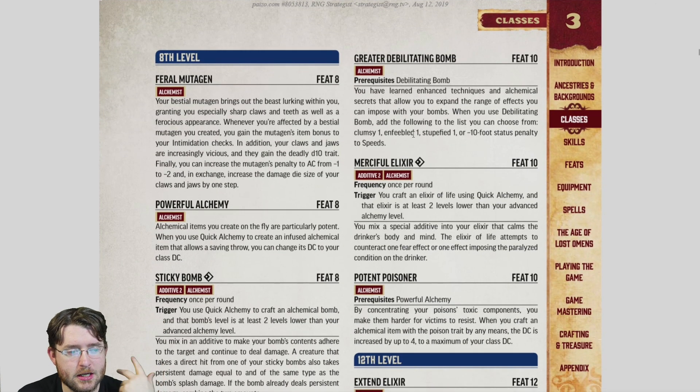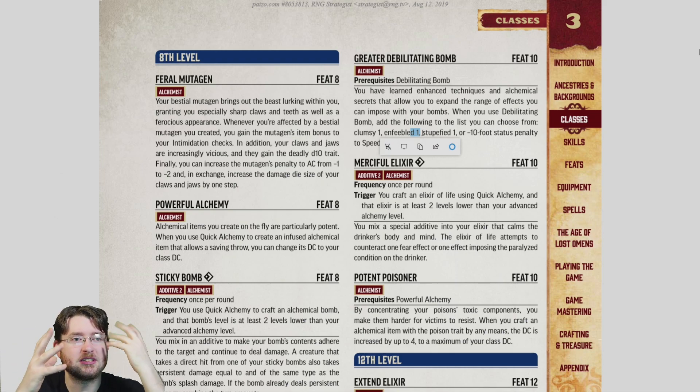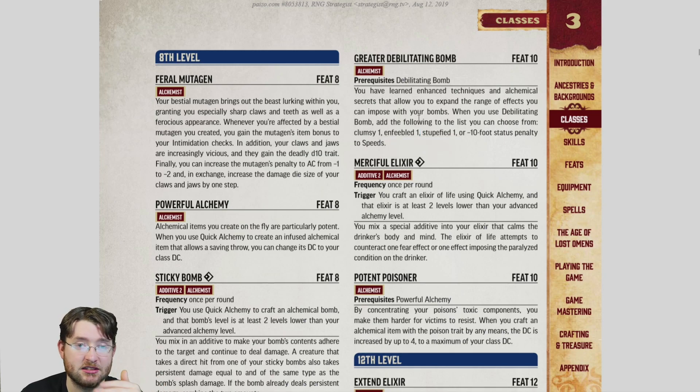Greater Debilitating Bomb requires Debilitating Bomb and adds new debuff options: a -10 foot speed penalty, Clumsy 1, and Stupefied 1. The speed penalty is only situationally useful. Clumsy 1 and Stupefied 1 are so small as to be nearly pointless unless they stack — and nothing here confirms they stack. If they don't stack, this is a poor upgrade. If they do, keep applying Stupefied until it compounds. I'm assuming they don't stack, making this a bad feat — a disappointing upgrade to an otherwise useful base feat.